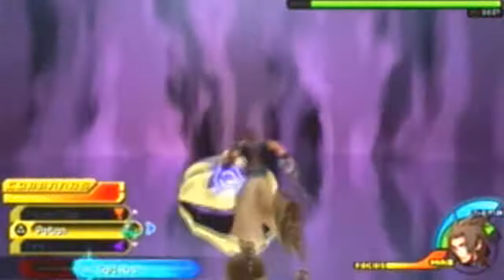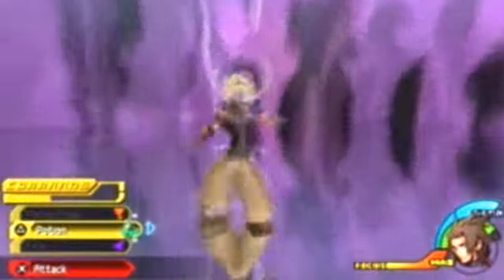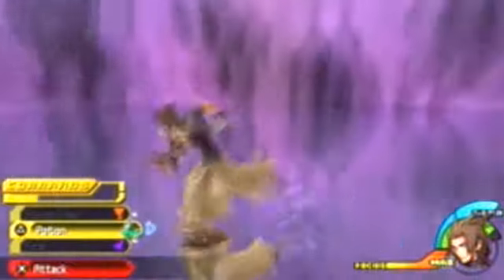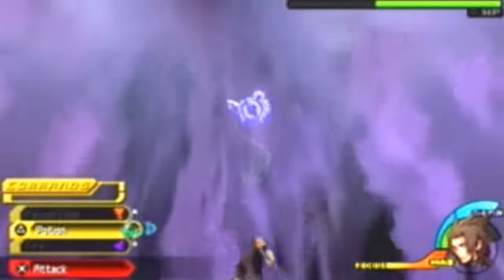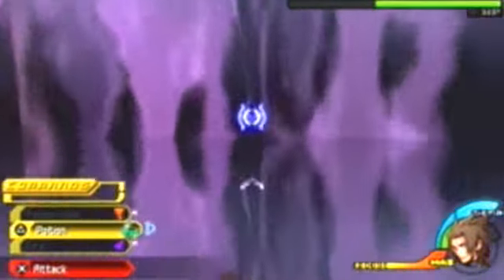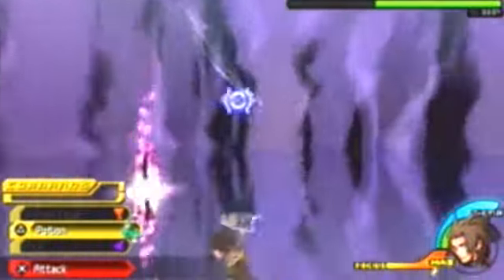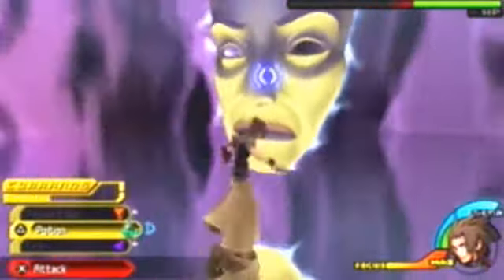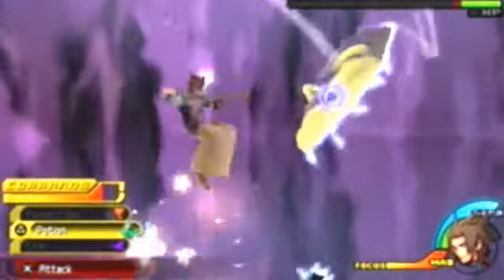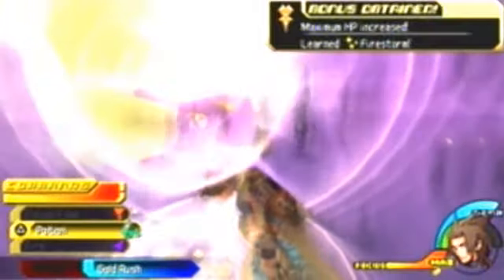I got a new finisher called Gold Rush — I'm going to rename it to something better, maybe a classic Final Fantasy command like 'Mug.' The Mirror is barfing purple blobs at me. The finisher killed it and we got maximum HP increased and learned Firestorm — yay!